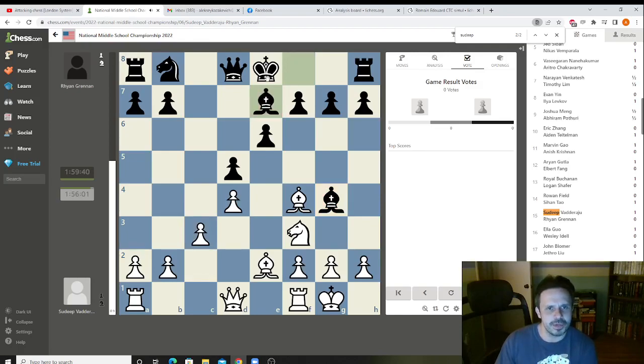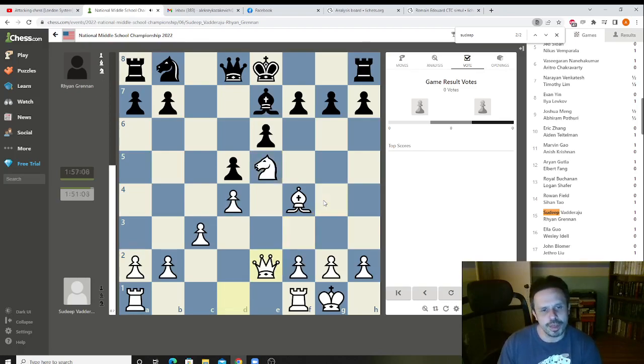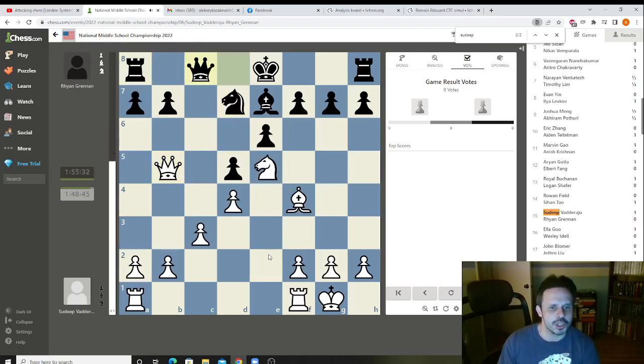Black plays Be7, which makes sense because he wants to castle. Ne5 — taking control of the center, centralizing the knight, and also opening things up. Black took, Sudip took back, black developed his knight, and Sudip plays Qb5, which is an interesting move. It stops black from castling because we're attacking this twice. Black does not want to play Rb8, because he walks into this — after Rb8 we can take and it's nice. So black played Qc8.